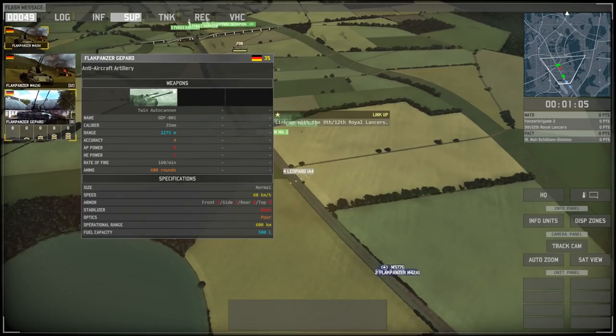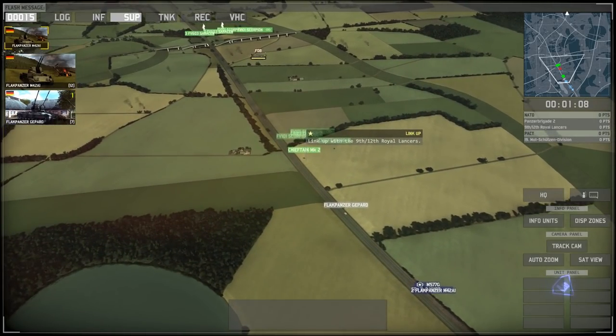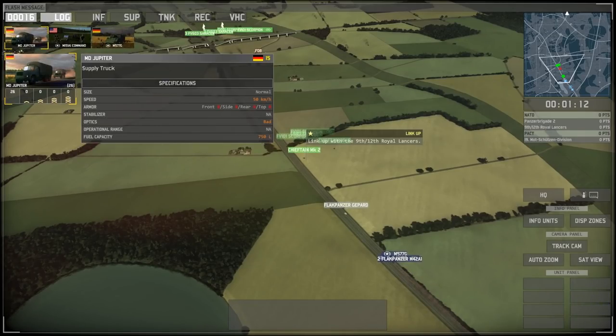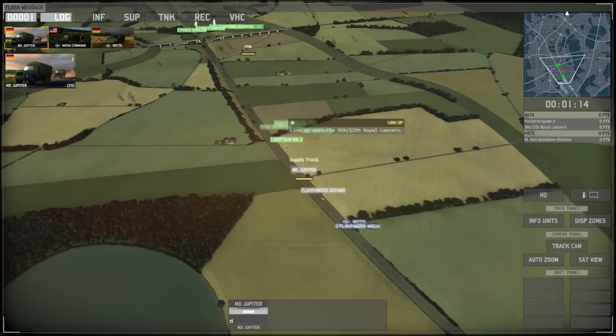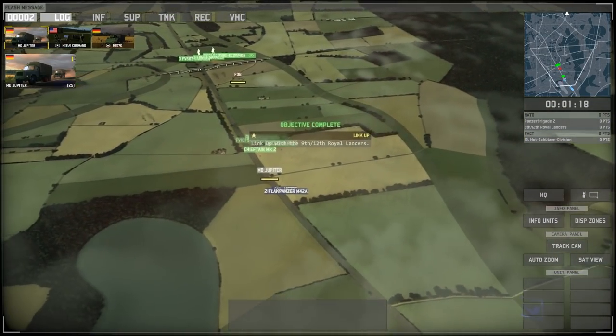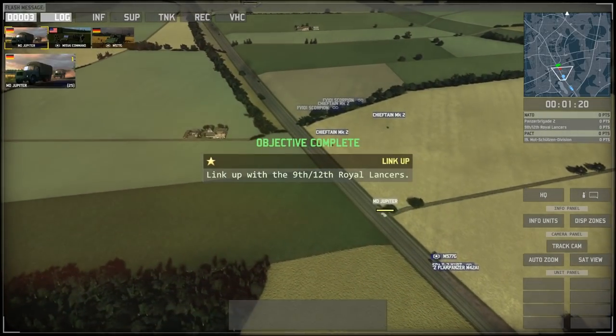Let's look at support and some anti-aircraft units. We might see some enemy aircraft, so let's deal with that. If they call out anything, it'll probably be in the form of a helicopter, so we'll have to watch out for any East German helicopters or possibly Soviet support. We're going to push forward — we've linked up successfully with the British.